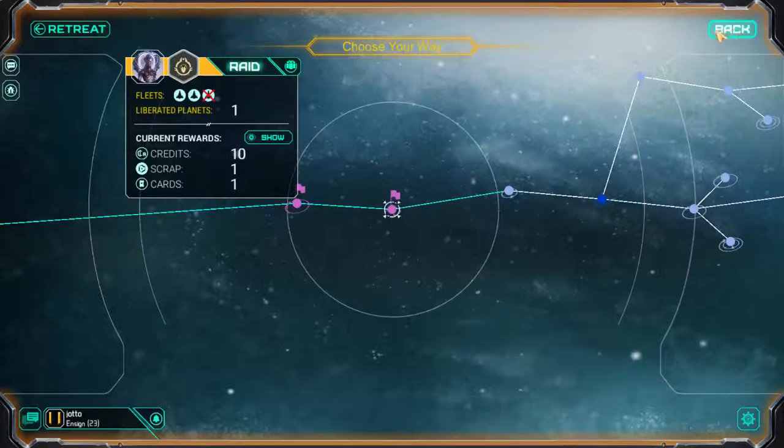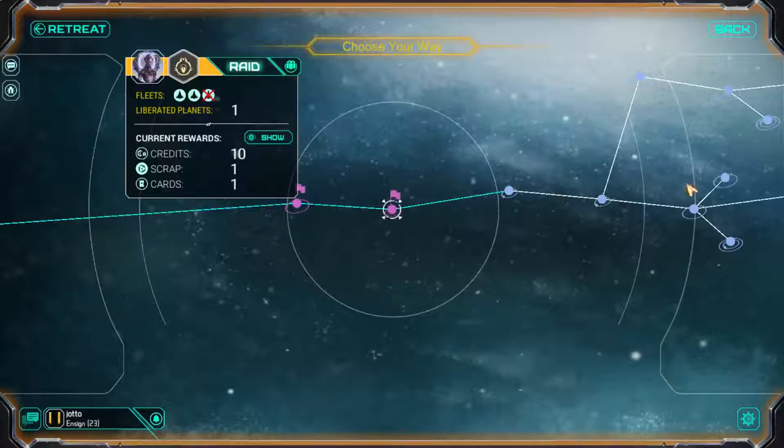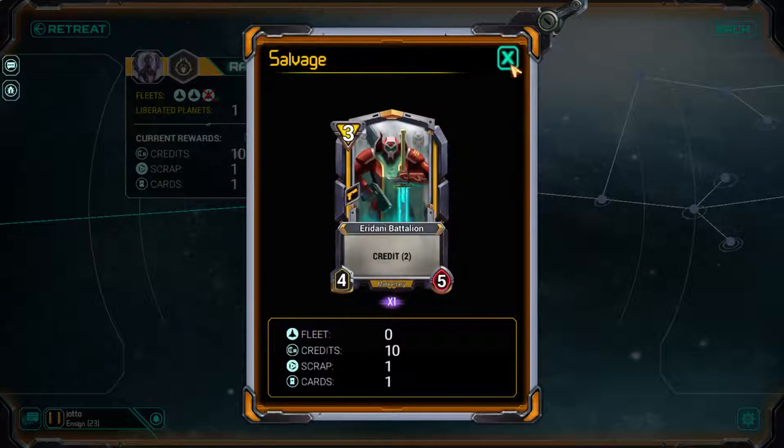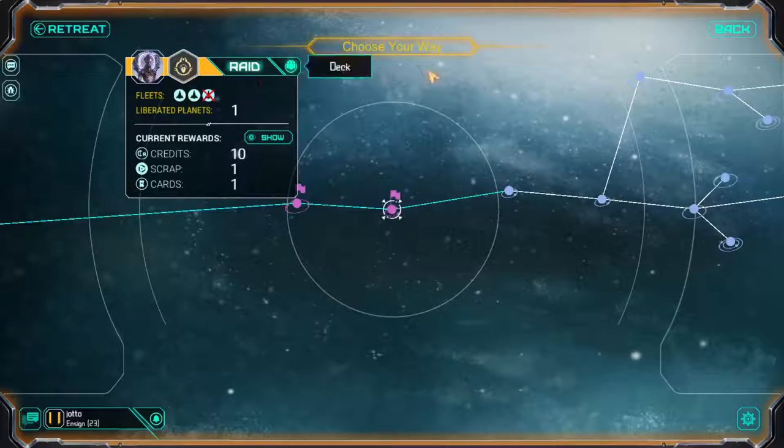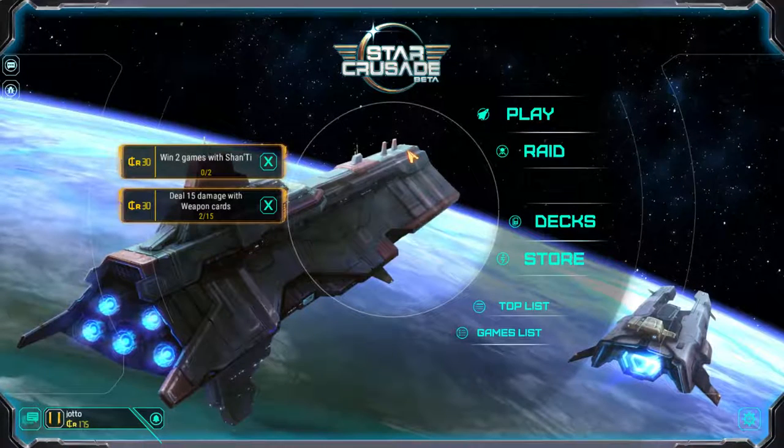The other game mode is Raid, which is their equivalent to Arena. What I really like is that instead of just showing a number of victories, it shows a map of you conquering an area — which is really cool, because the game's lore involves fleets trying to conquer planets, and that's what each battle is supposed to signify. Each win gives you credits, crafting materials, and a card reward. It's a much more fun way of displaying that than just a number.